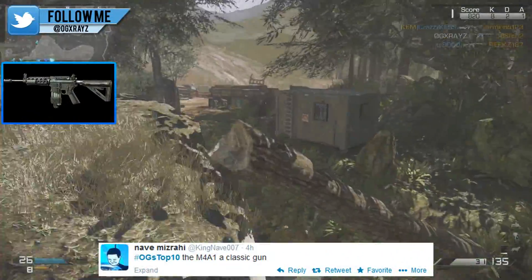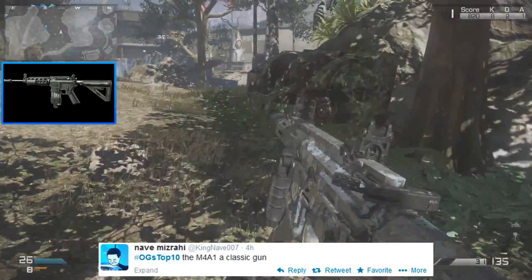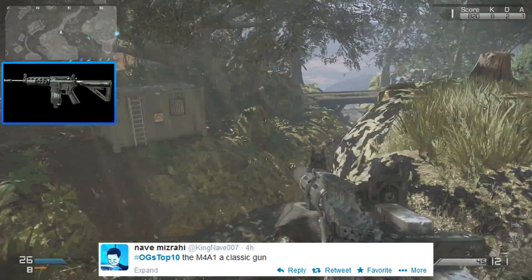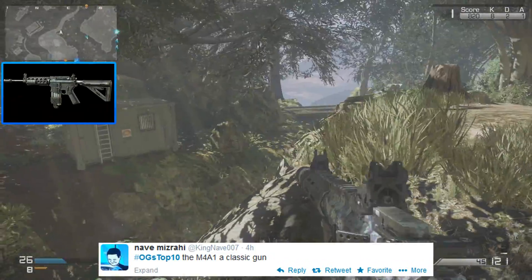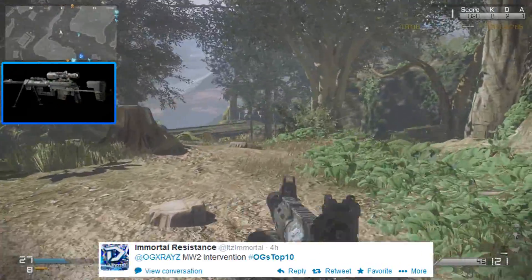Next we've got the M4A1, another reliable gun with low recoil that has appeared in multiple Call of Duty titles. There was also the M27 variant in Black Ops 2. It's a great gun and hopefully it returns.